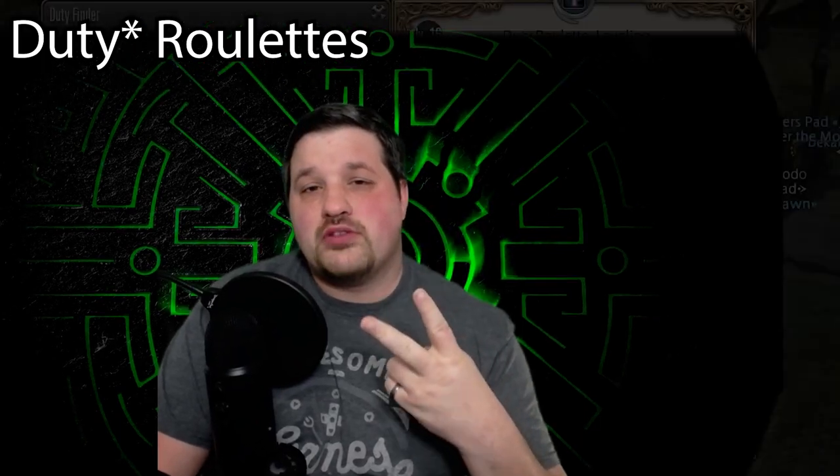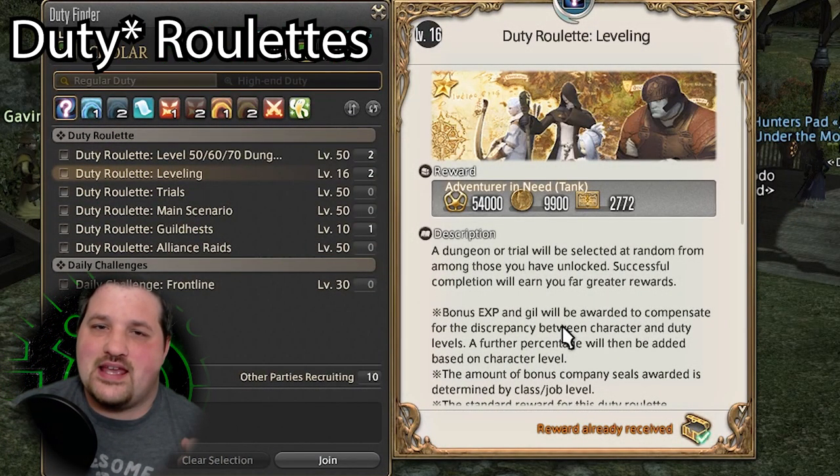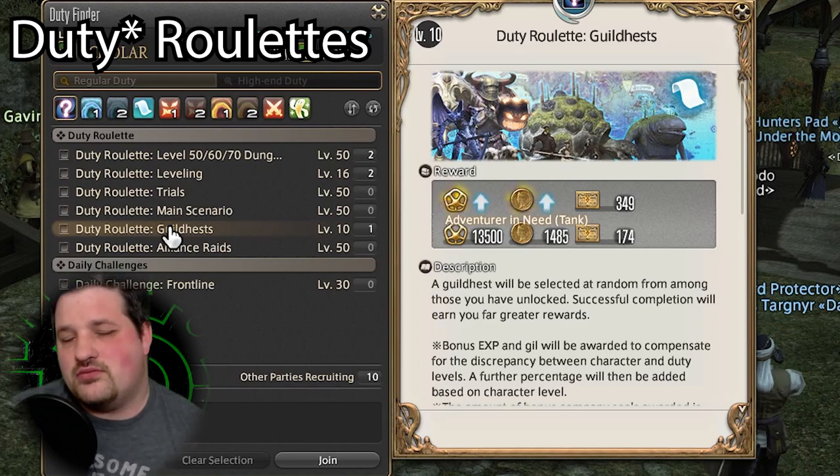Next up is Daily Roulettes. There are two roulettes that you can do to get seals. These are the Leveling Roulettes and the Guild Heist Roulette. Unfortunately, those are the only two, and you can only do them once a day, but it's something.